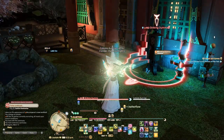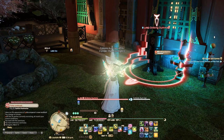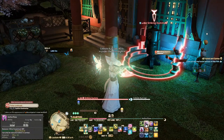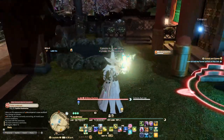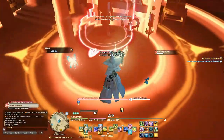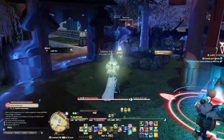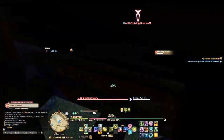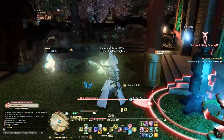Now I have Aetherflow — I have three gauges lit up — so I can use these abilities. The spell I used to get the Aetherflow stacks is on a 60-second cooldown, so basically once a minute I can cast it to get three more stacks. There's a big bubble ability that casts regen on anybody standing in it and also reduces the damage they take by 10%, which is quite good.